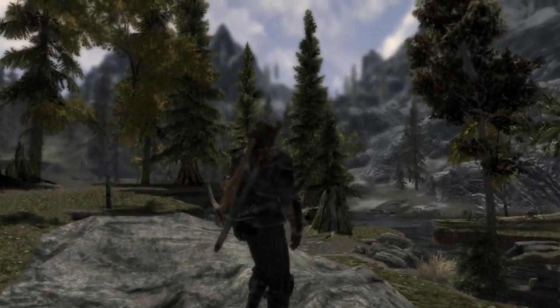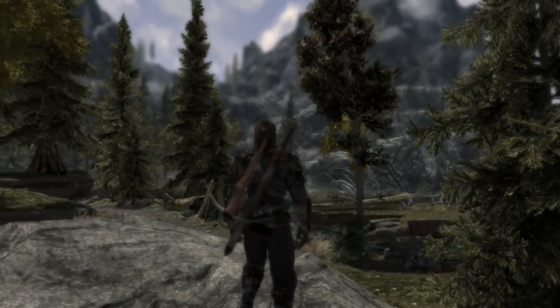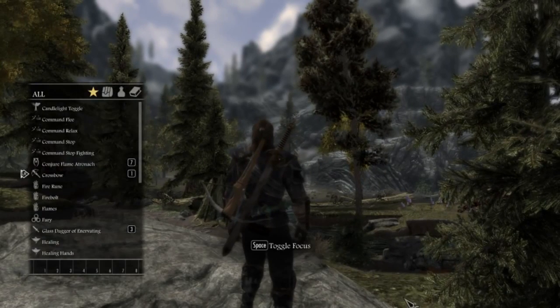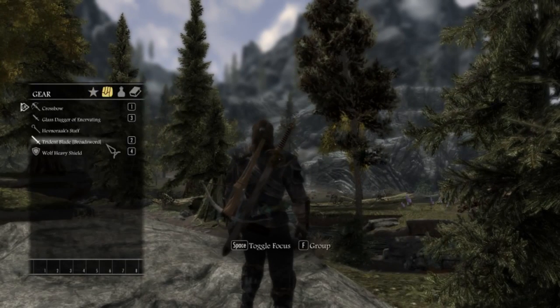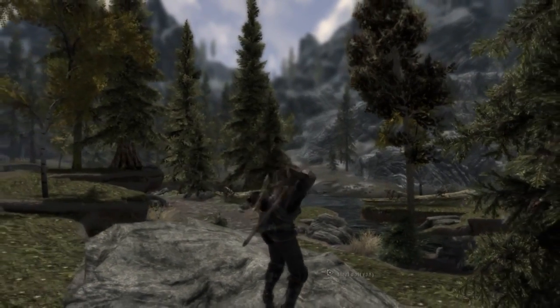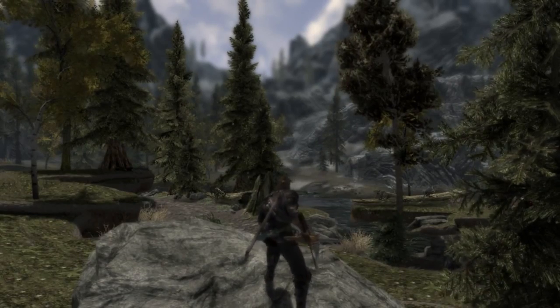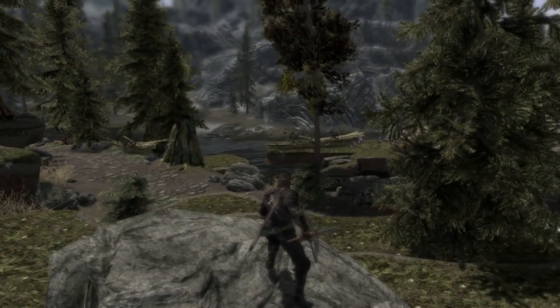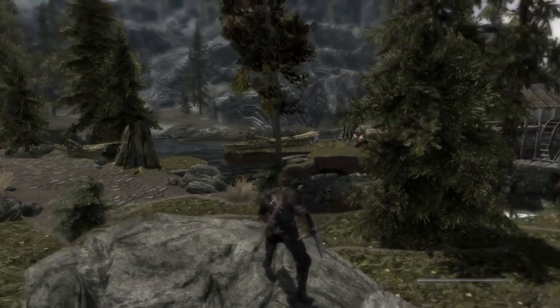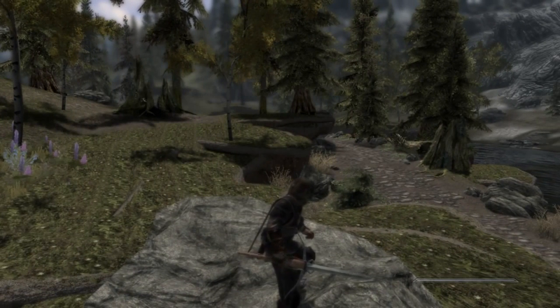Here you can see I have three weapons favourited: my crossbow, my sword, and my dagger, and they're all appearing on my character. However, if you equip the crossbow and then flick quickly to the sword by pressing the other hotkey button, you can see they've moulded together. If I then try to equip the dagger as well, they're all equipped at once, which creates a very interesting looking weapon — but it's very game breaking and looks quite horrible.